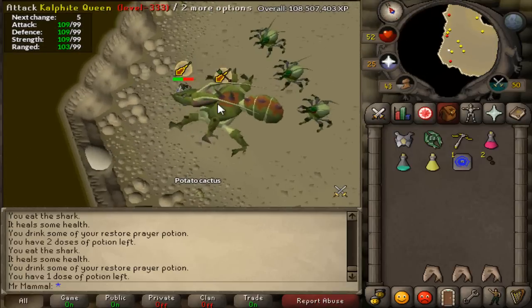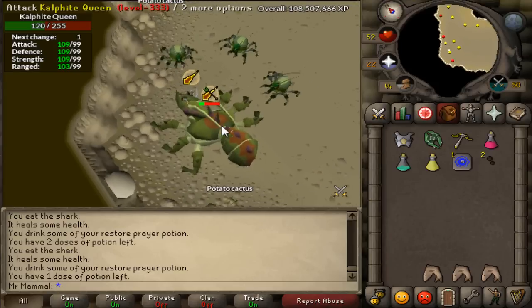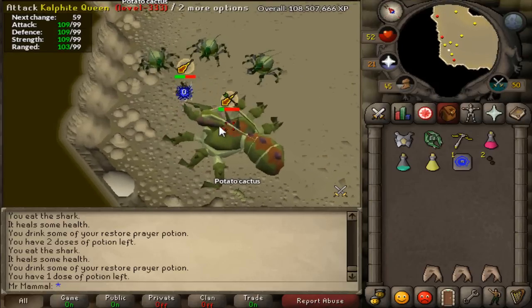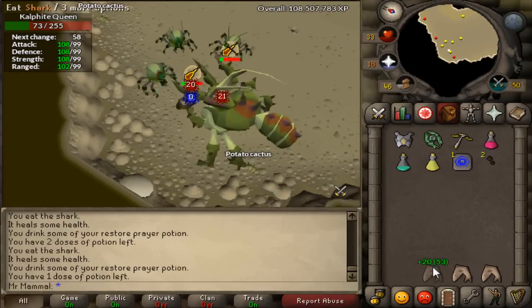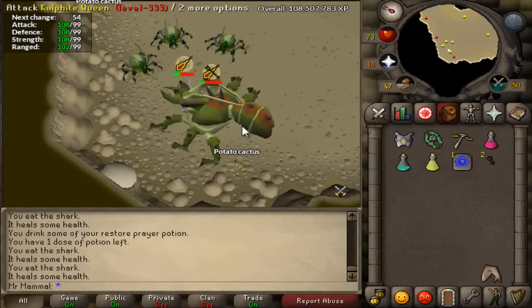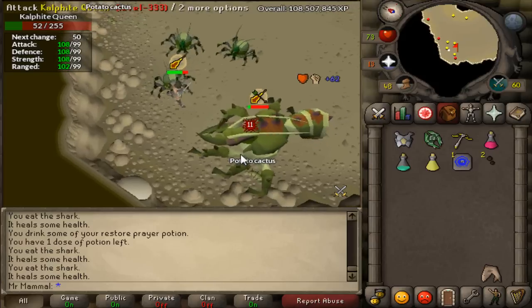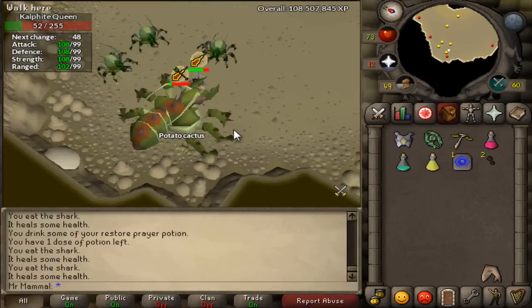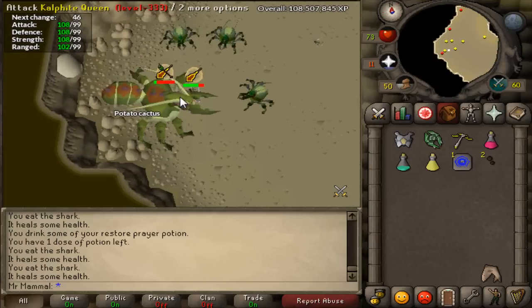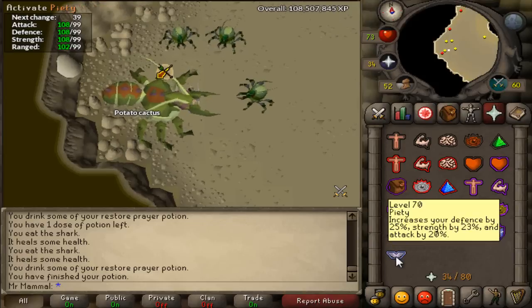Now I'm going to try to set up the flinch method — it's not the easiest to set up but I'm going to attempt to show you. As you can see, the Calphite Queen gets surrounded by her minions. When this happens, the Calphite Queen actually can't move — I've got her stuck between the wall and the minions, so KQ can't move at all. At this point I can turn my prayer off and everything is fine.